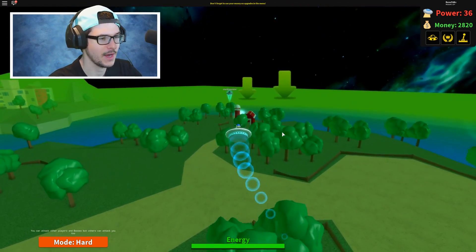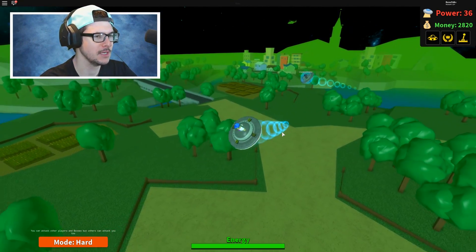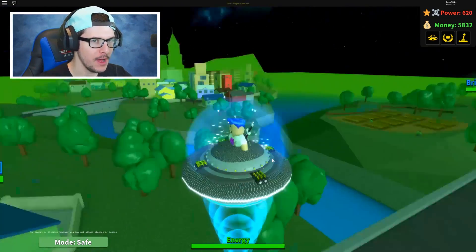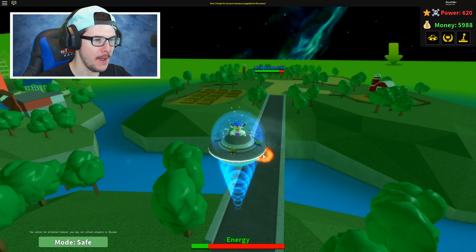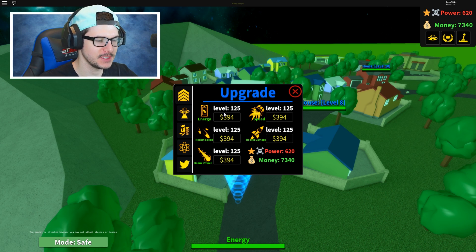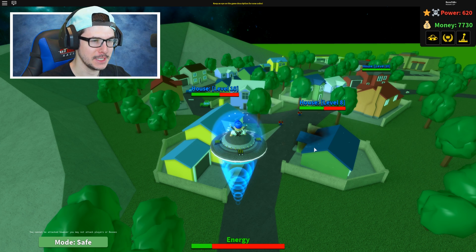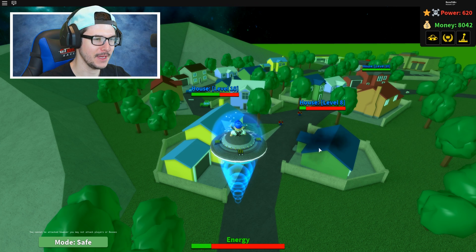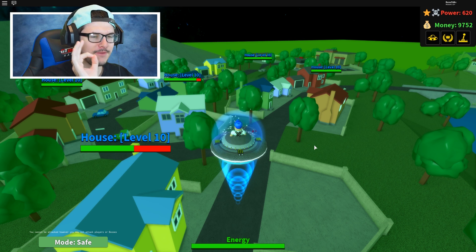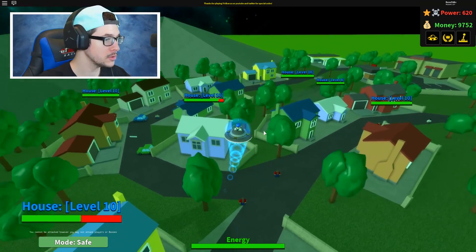I'll update you guys when I have a crazy higher power level. I'm currently at 36. Let's get past this Darth Raider guy. Forward a little bit and I'm power level 620, baby! 5,800 cash right now — I'm past the barn. And look at this — you can destroy the bridge! I destroyed that bridge real fast. Level 125 for all of my little stat upgrades. I could destroy this house — there it is, baby! So I'm 620. I'm in a VIP server now so I can grind.